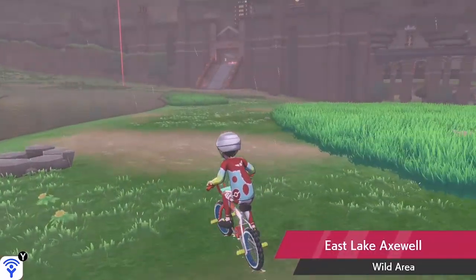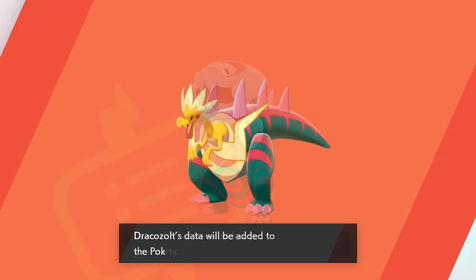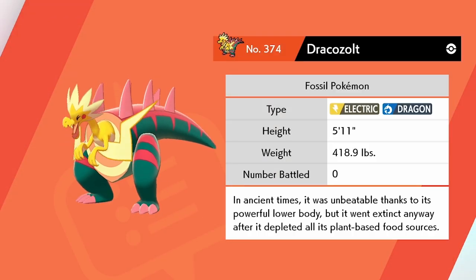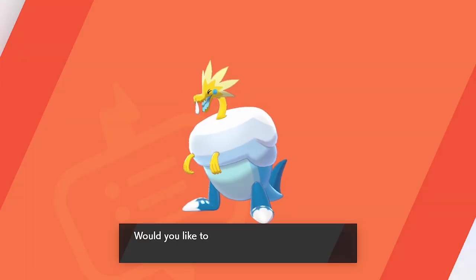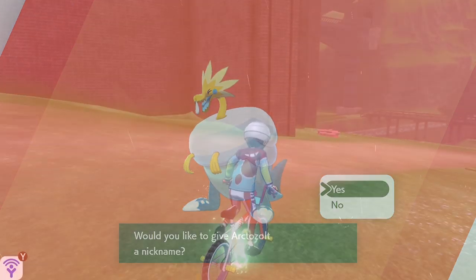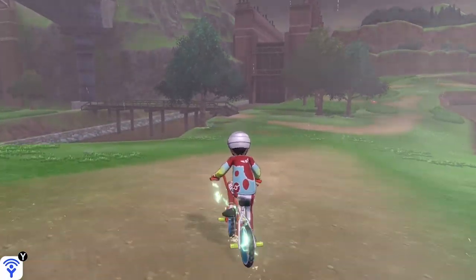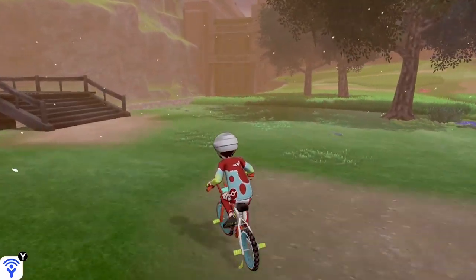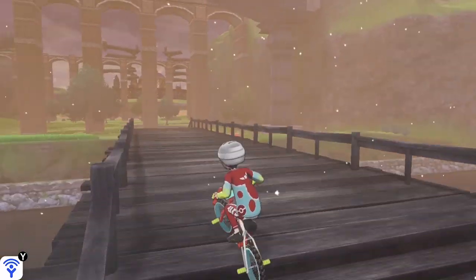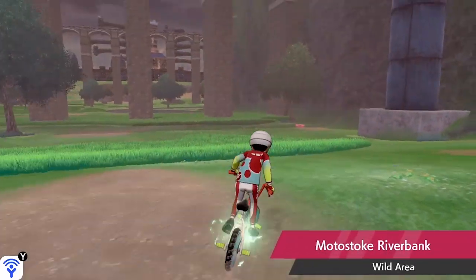To start us off, there are four fossil Pokémon within Sword and Shield: Dracovish, the Water and Dragon Pokémon; Dracozolt, the Dragon and Electric Pokémon; Arctovish, the Ice and Water type; and Arctozolt, the Electric and Ice type Pokémon. Each one of these fossil Pokémon has two fossil items that combine to make that specific Pokémon. We will go into what each fossil is and the combinations you need.